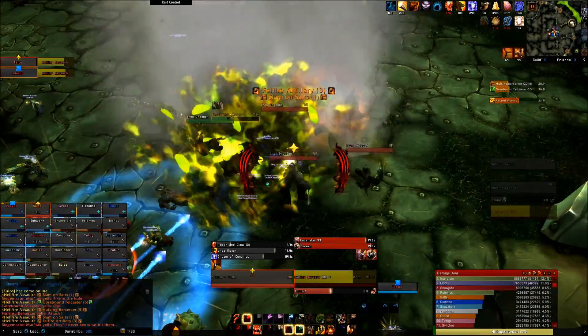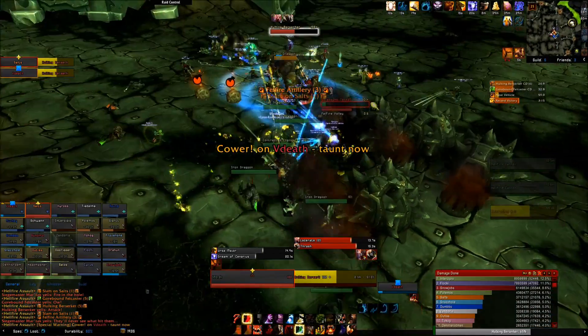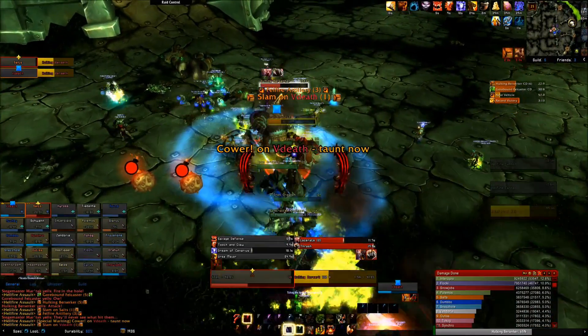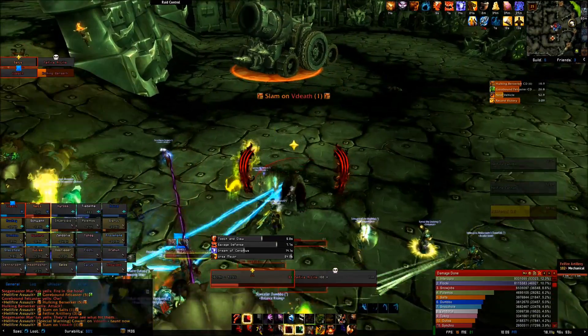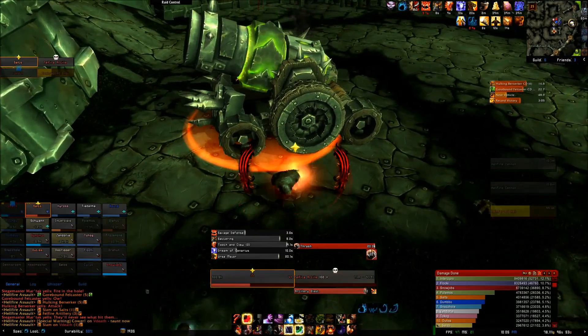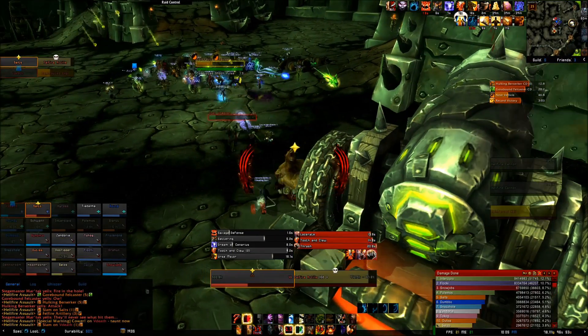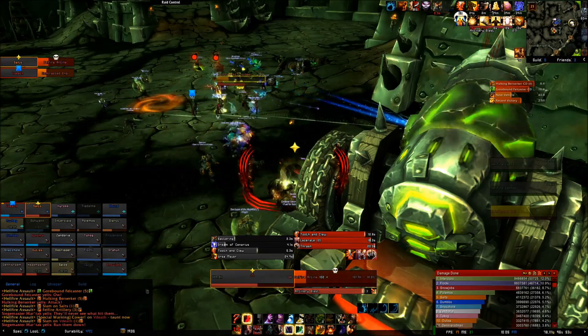That pretty much covers the whole fight from the tank perspective. Let's review: focus down Martak, hopefully taking her out before any siege machines show up, and watch for her cone attacks. When the spike balls open up and dump out adds, round them up quickly. Interrupt Repair and watch for stacks of Slam. When siege engines appear, head over to them and start focusing them down. Don't stand in front of the siege engines when they're around.